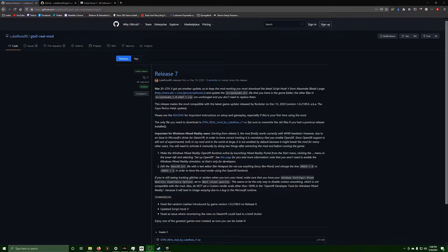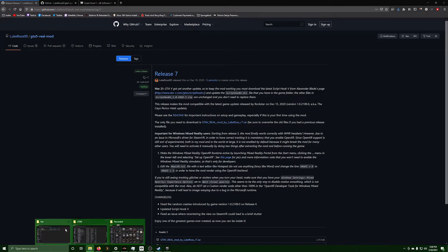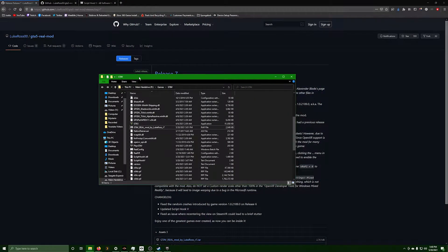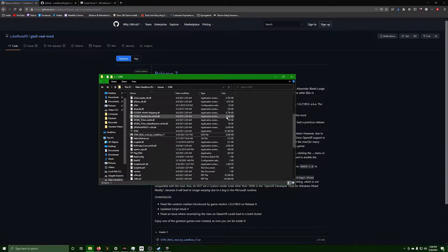You want to make sure you get Release 7. Click to download the RAR file right here, then go to where your file folder is for GTA V — the main folder — drop it in there and unRAR it, which extracts all the files to where they need to be.